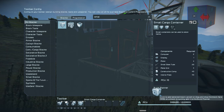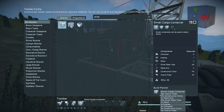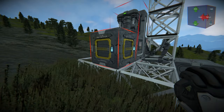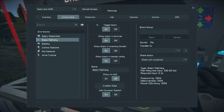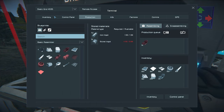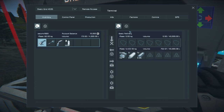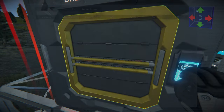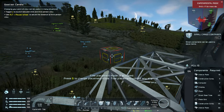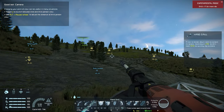I'll put this in the build planner so it queues everything I need, then press K to check our production. We've got tons of iron but we are really low on nickel, so it's probably worth my time to go out and mine some nickel.